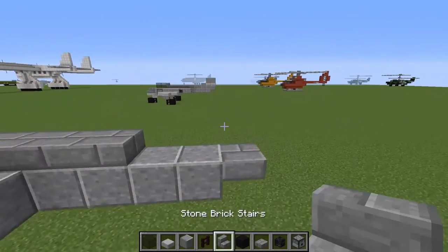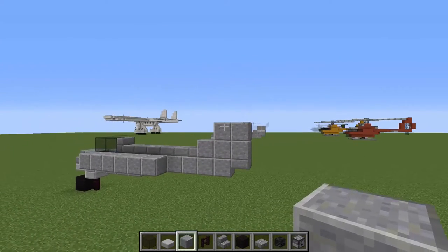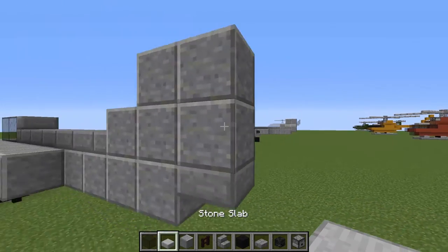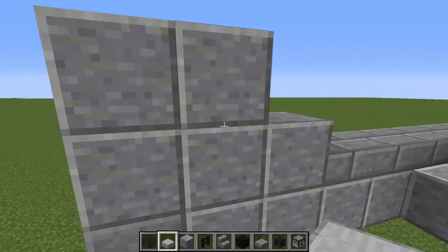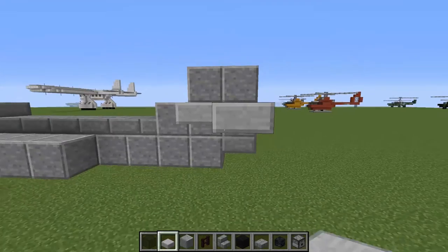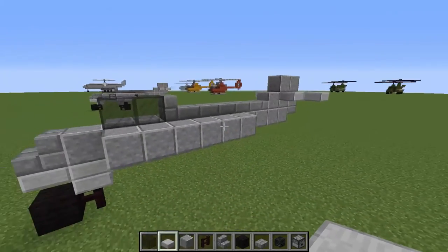Let's do the tail and finish it up. We are going to use some more parts on the side and put up a nice tail there. Then we are going to have some horizontal stabilizers on top of the bottom block of the vertical stabilizer. We are going to have one slab there and two slabs right behind it, and we are going to do the same thing on the other side. We have a nice tail going on there.